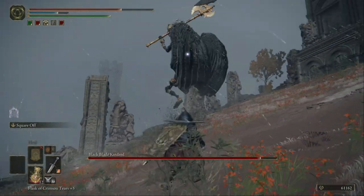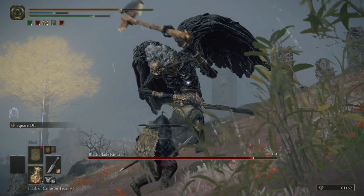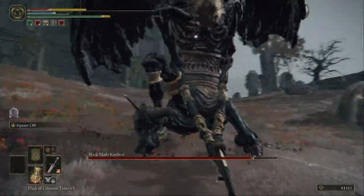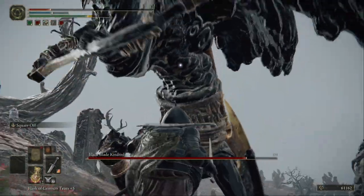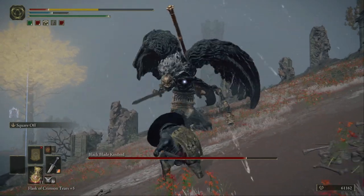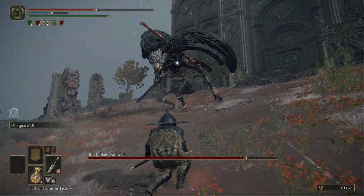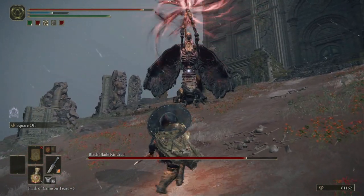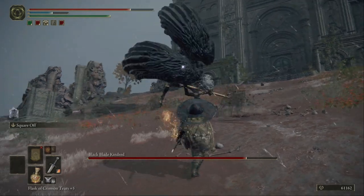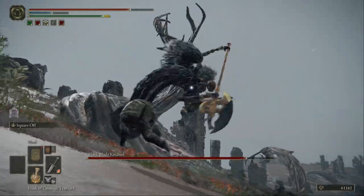I did it without the bow guy this time. When he does this, you just need to roll all the time — he strikes like 10 times, so keep your distance. When he picks up his axe he's gonna be the easiest part because he moves a bit slower. With the sword he's much quicker, so yeah, he's very difficult. With the axe he moves slow.